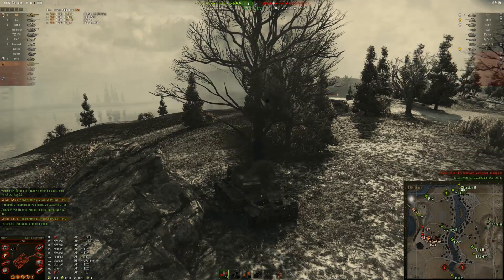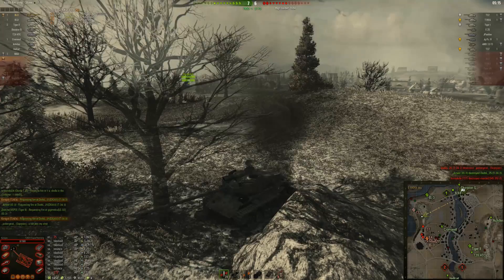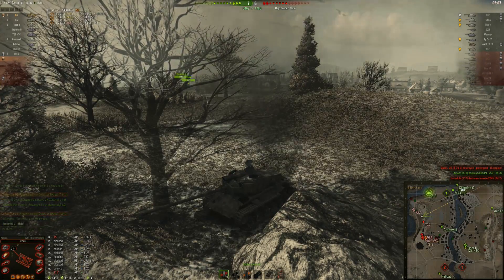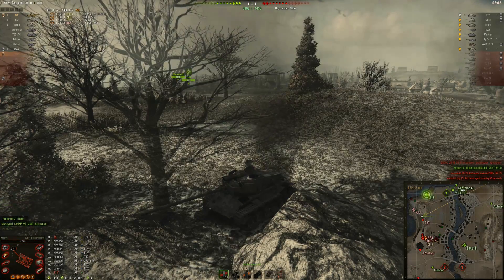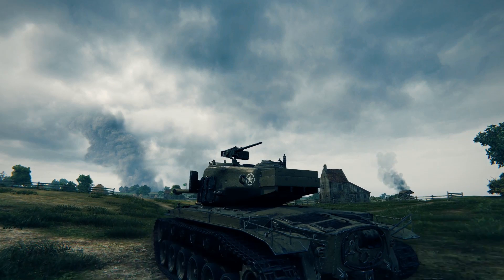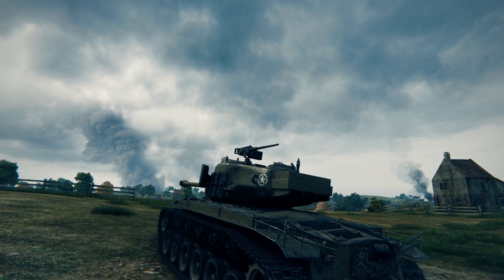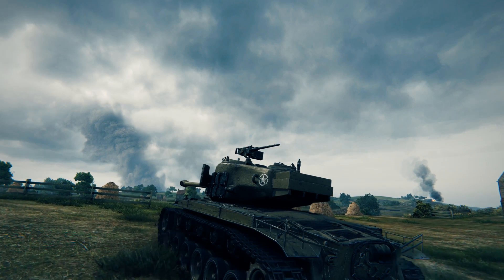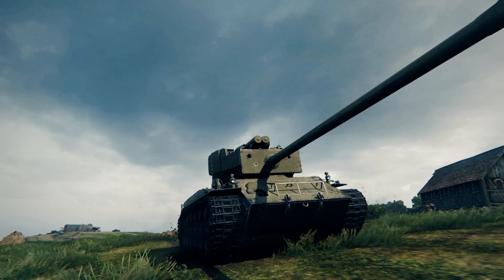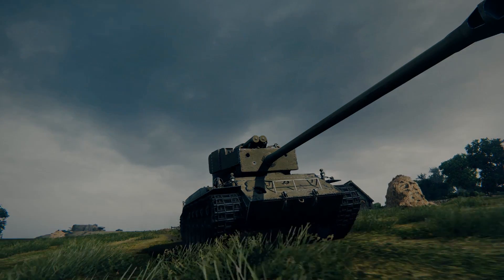Remember, if you see one of these things out on the battlefield and you don't have the penetration to go through that frontal armor, don't waste your time. Try to hit that commander's hatch. You might be able to go through the machine gun port — maybe, if you have a pretty high caliber gun. Otherwise, wait for him to turn his turret to the side, just enough to get the flat part of that turret. Or track him, flank him, whatever you can do. And if you're playing a Super Pershing, have fun — that penetration buff is awesome. Thanks for watching, everyone. See you next time.